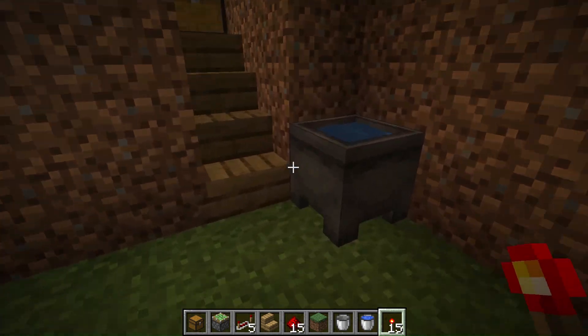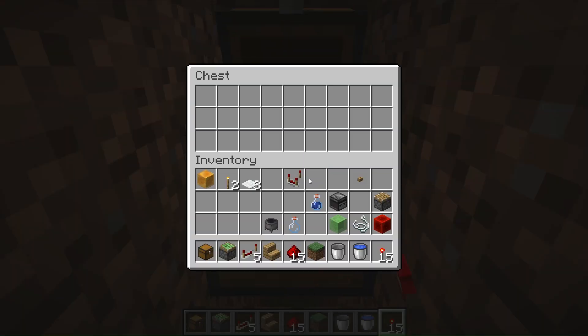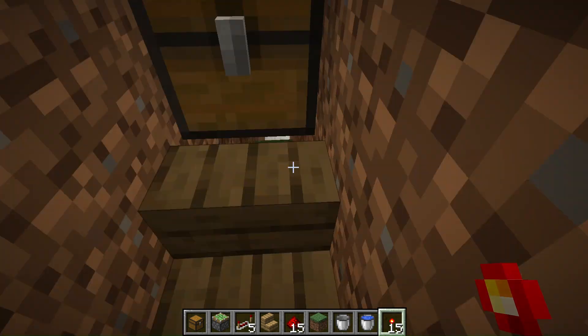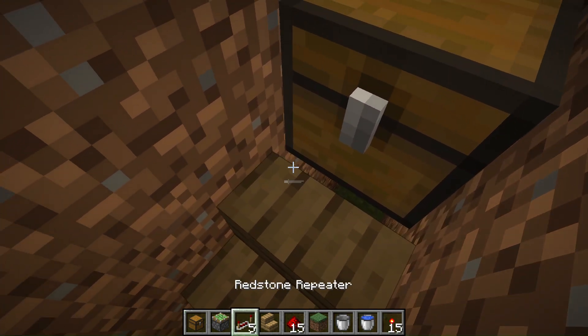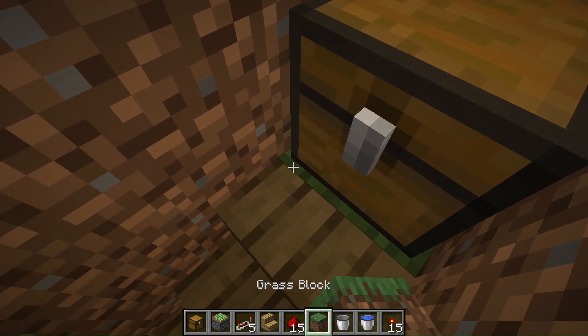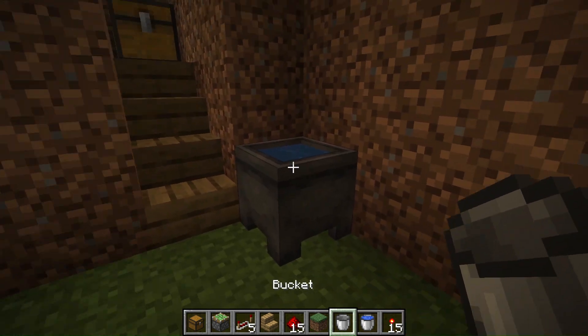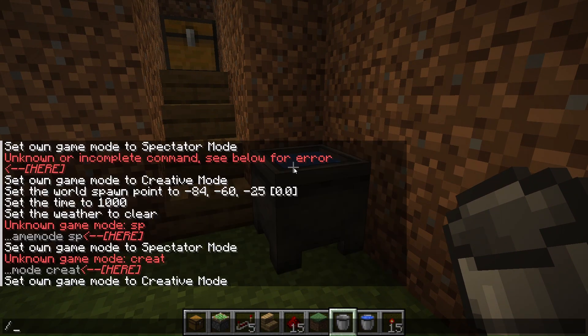Why is there a water cauldron in here, and why is there just a chest? Let's say there's like a whole stack of diamonds — you're saying oh, that's the entire thing, right? Wrong. Hold up — that actually is suspicious. Let me just show you in game mode spectator.